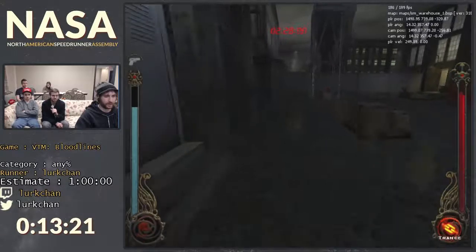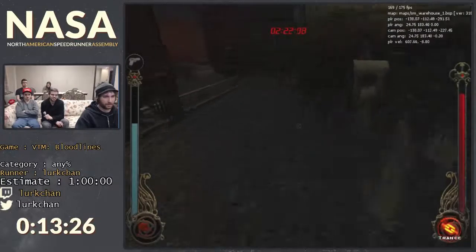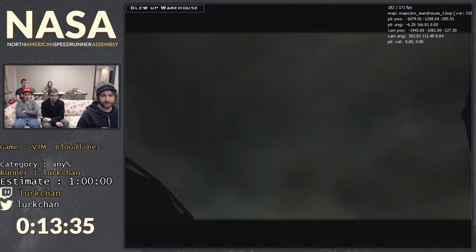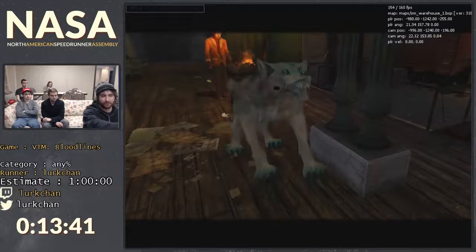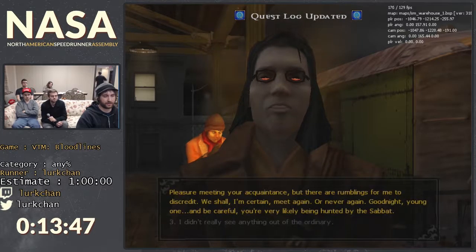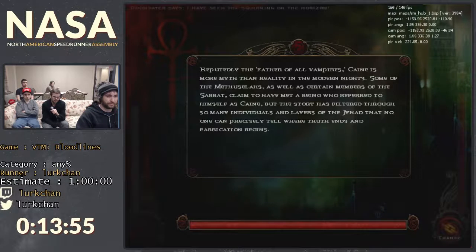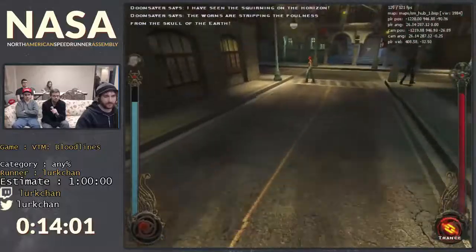This water tower is supposed to fall into this box, but when you crouch into it, that happens instead. The optimal route is actually to fly above the rail cars because you get that much height from it — but it's really hard to hit consistently. I've never gotten a run with the rail cars over it, but it saves probably a good 20 seconds at least.